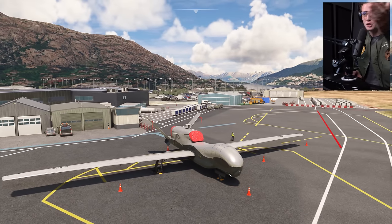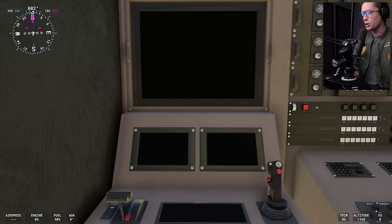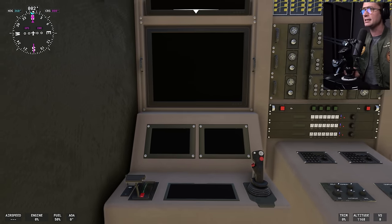The crazy part is this is a UAV — an unmanned aerial vehicle. Technically, you don't even need a pilot. It can fly completely autonomously, but if you want some human interaction with it, you're going to find it in this box. This is our cockpit.